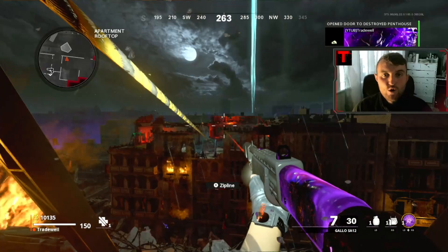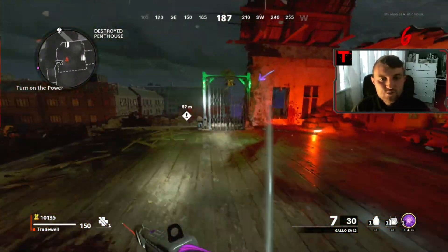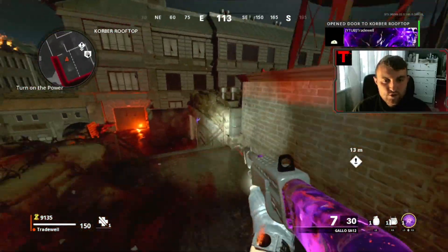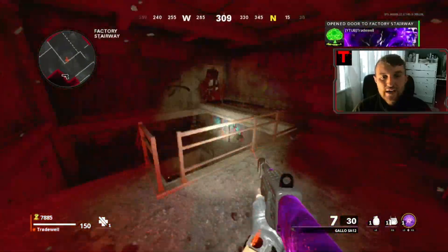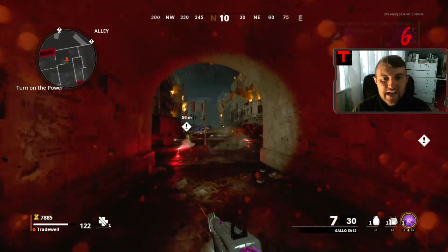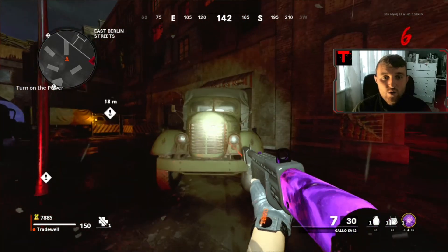So without further ado, we're going to be going over it right now. First of all, from the starting room, go through this zip line — and no, we ain't going to jump over this one, we're going to open it as well. We're going to open this door, head over to the zip line, straight through, open this door down here so we do not get killed by the death barriers. Jump down and then we're going to be in this area here.